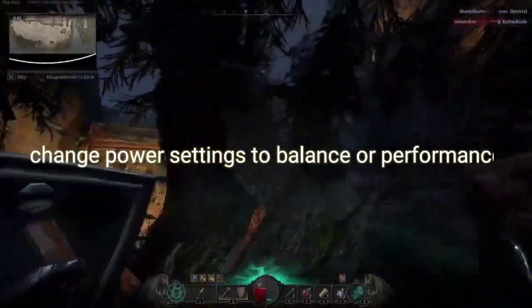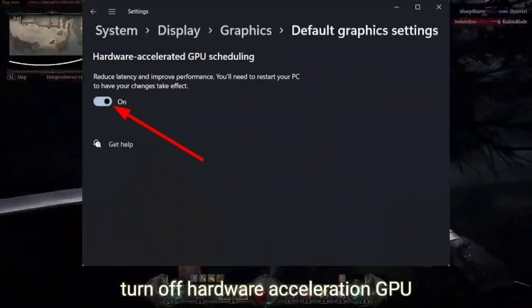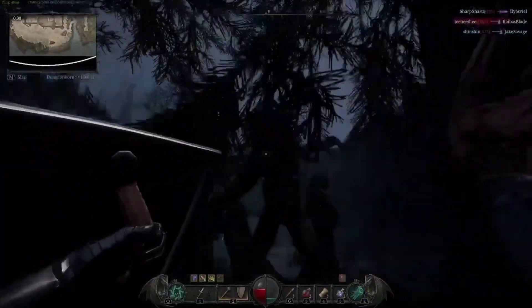Switch your power settings to the balanced power plan to optimize your PC's performance. Also, disable Hardware Accelerated GPU Scheduling. Go to Graphic Settings, then change Default Graphic Settings, and turn off Hardware Accelerated GPU Scheduling and Optimizations for Windowed Games.